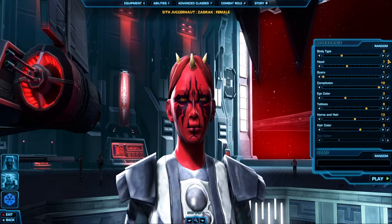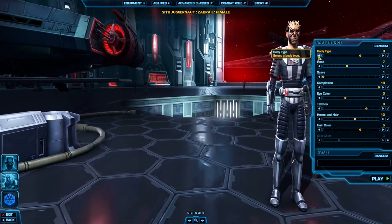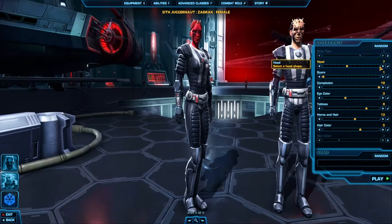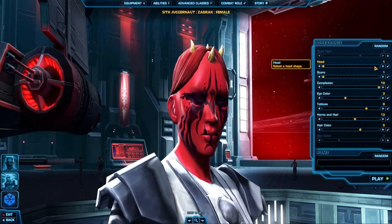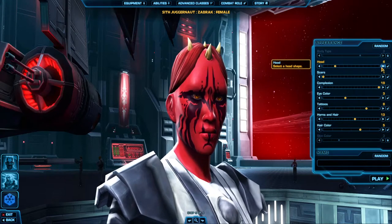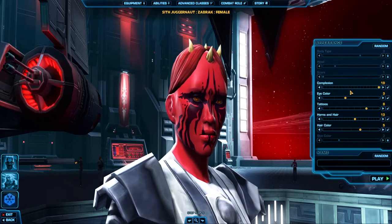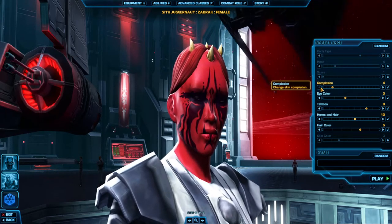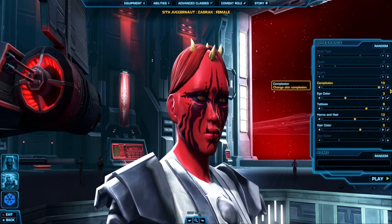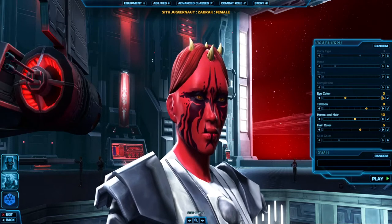We'll go with that skin colour. The tallest body type we can get — that'll do. Head — we'll go for that one. No scars. She's going to have that complex. Lock that please, thank you.